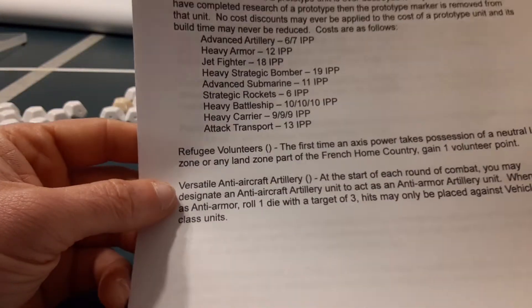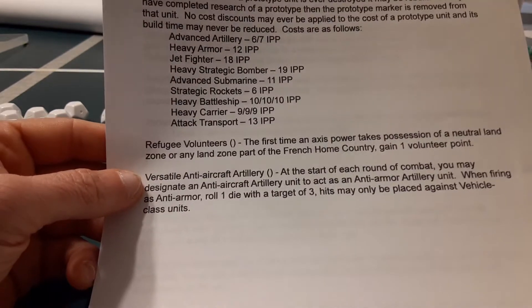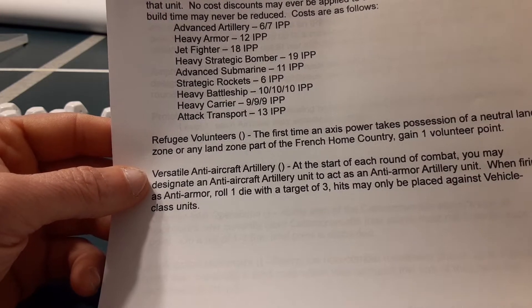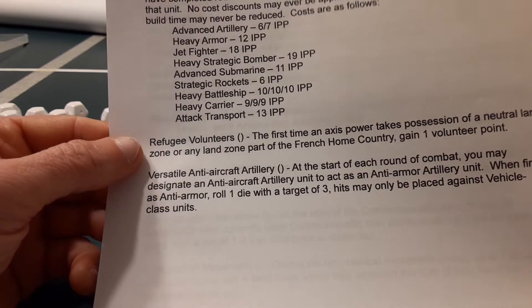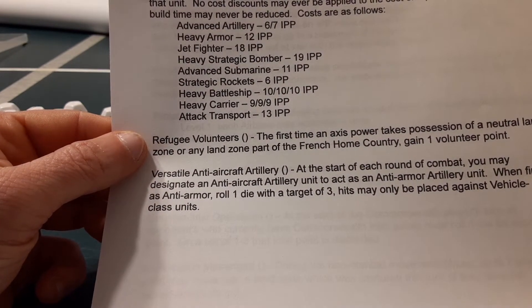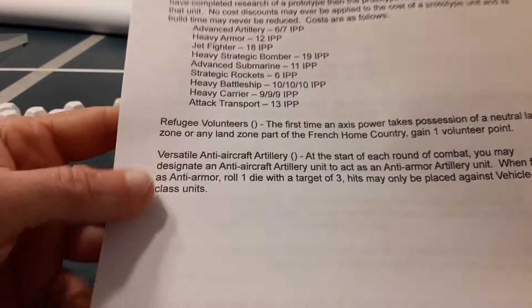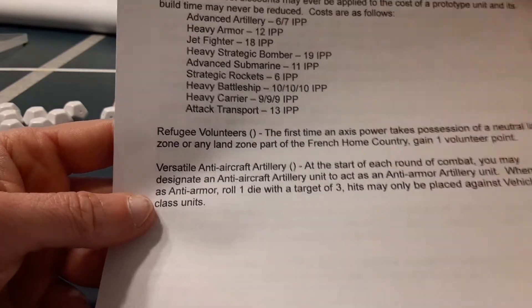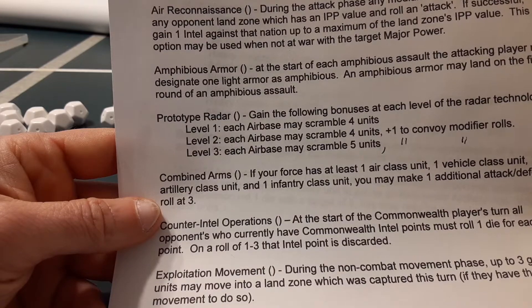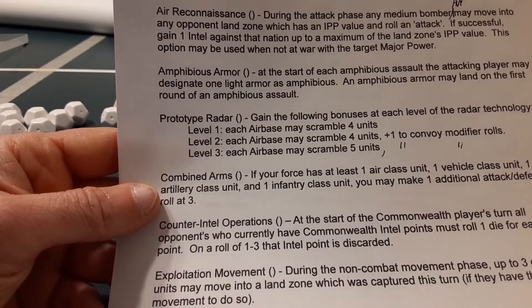The last two: Versatile Anti-Aircraft Artillery — most nations are going to have this available because it was a well-known tactic. This is where you can use your anti-aircraft artillery as anti-armor artillery as well, if you choose. And then Refugee Volunteers: the first time an Axis player takes possession of a neutral land zone or any land zone part of the French home country, gain one volunteer point. During the production phase, you may spend one volunteer token to reduce the cost of a unit by one. Only one volunteer token may be spent per unit.